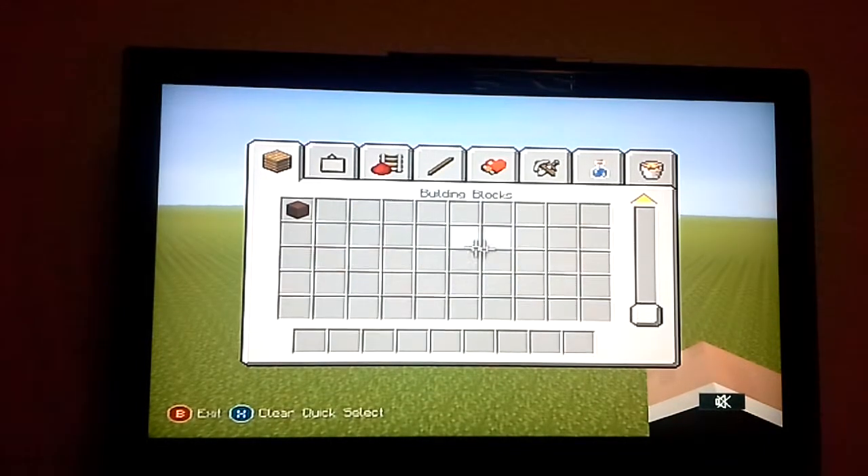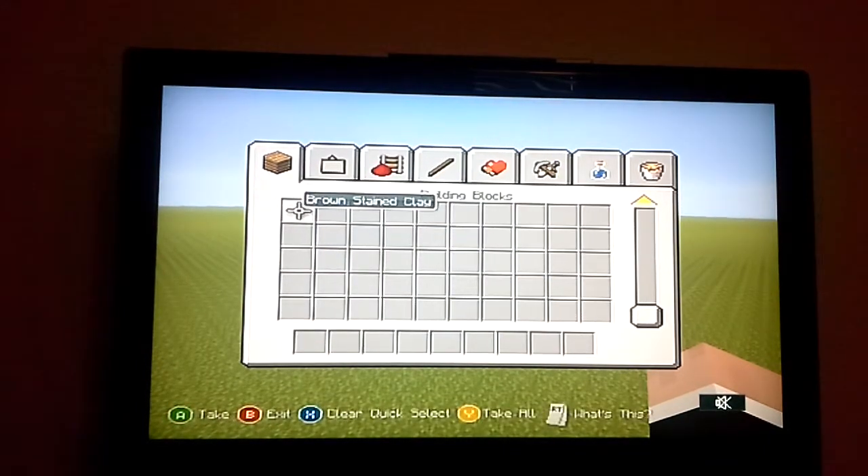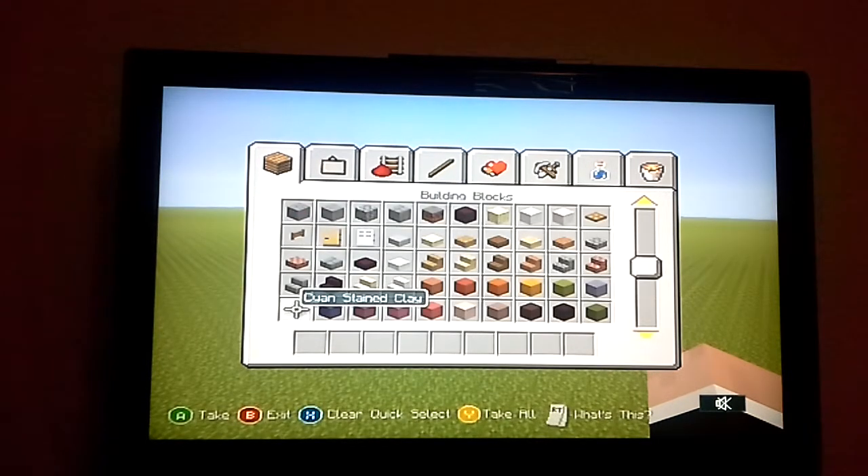So, new features — I'm pretty sure it is the stained clay. I'm not bringing anything out, but I'm just bringing this out. The stained clay is all this. This is good for practical builds and that.